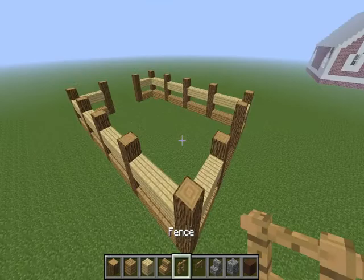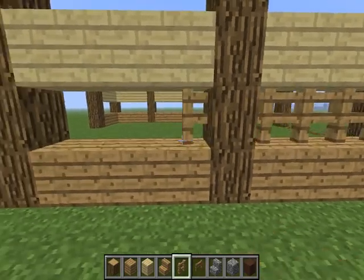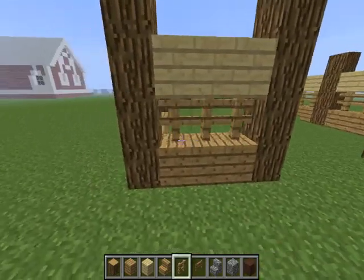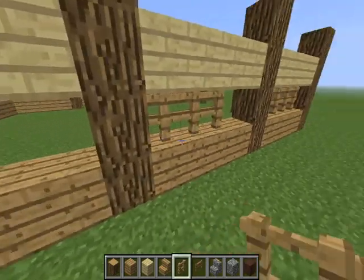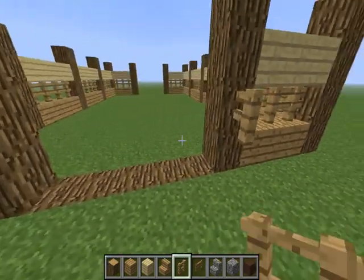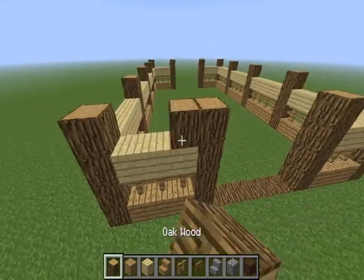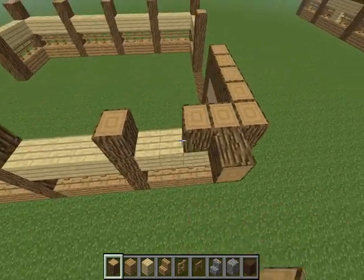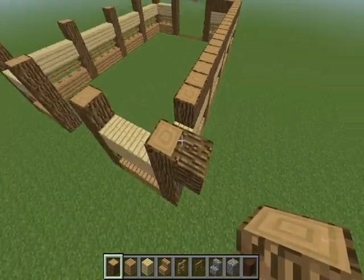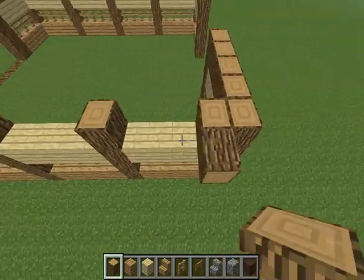For decoration, if you want, you can add fences like little windows in between. You can do that or do whatever you think fits your barn. I think the fences look pretty decent — I actually think they look really nice. Now you want to put logs facing up all around the sides on top of the birch wood, all facing up, not sideways.